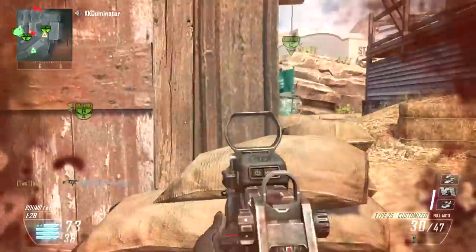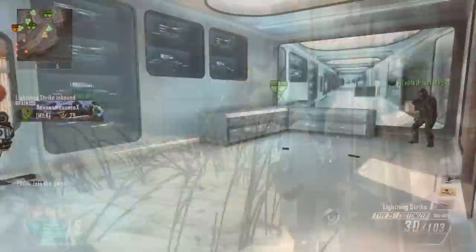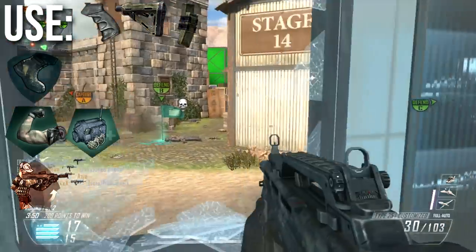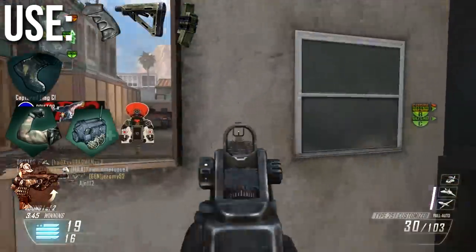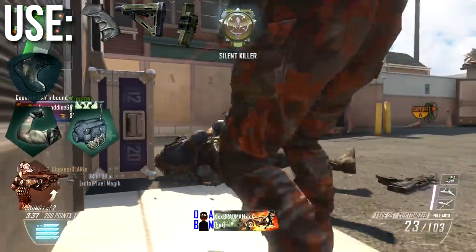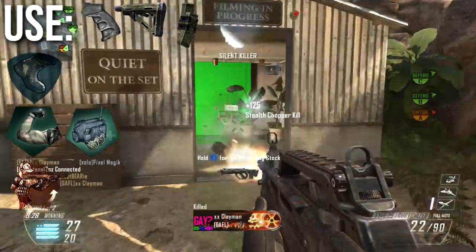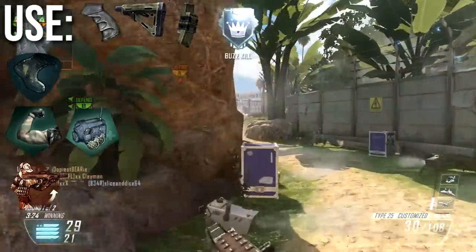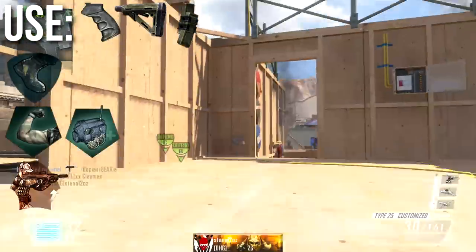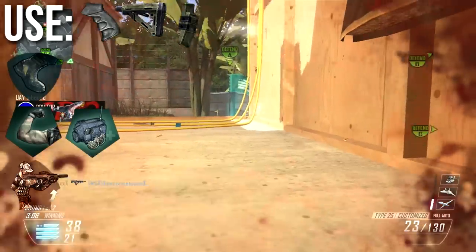My recommended class build sacrifices all equipment — all tacticals and lethals — and goes for perks and attachments. For attachments: I run the quick draw handle to let me react faster and aim down sights in close quarters. I also run the stock attachment, which is probably the most important attachment for this weapon because of its high degree of mobility — you get the most advantage from faster sidestepping, coming in and out of hipfire, and stepping around corners. I also run fast mags to reload really, really fast since I reload a lot on this weapon. Stock is number one, fast mags number two, and quick draw handle is third. If you want to experiment, trade out the quick draw for a laser sight, silencer — which is not bad since it's a rushing weapon and you'll stay off the radar — or an optic if you can't handle the iron sights.